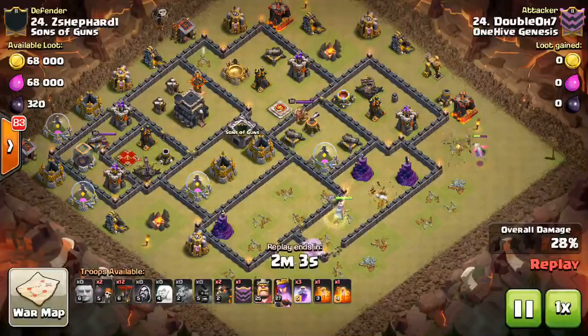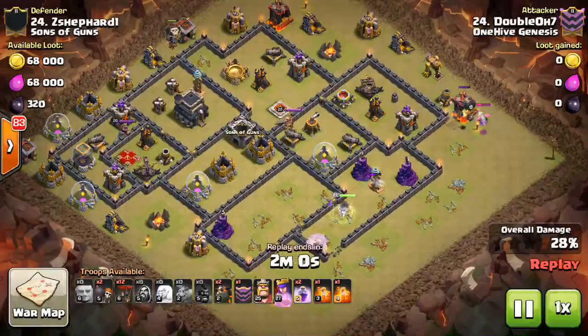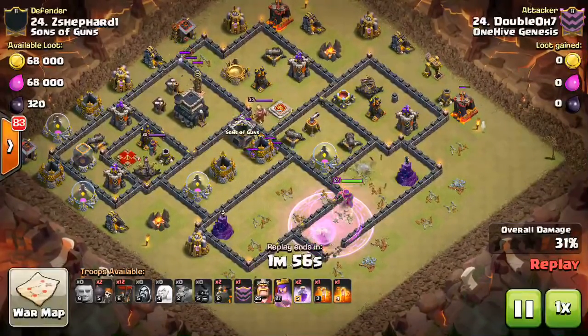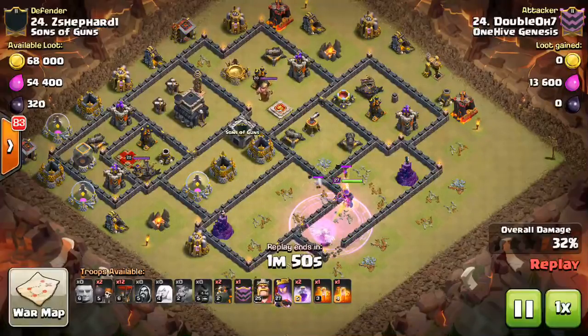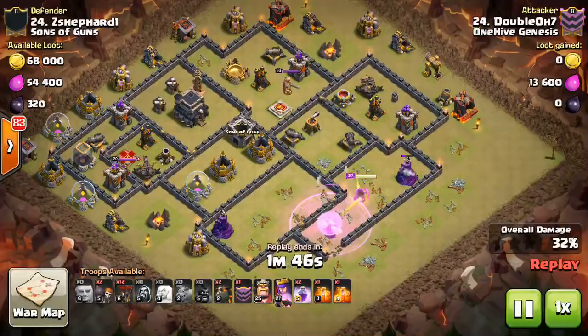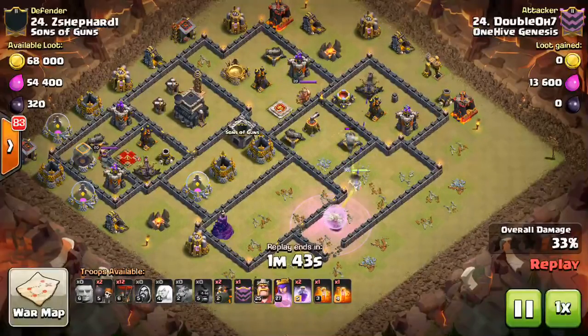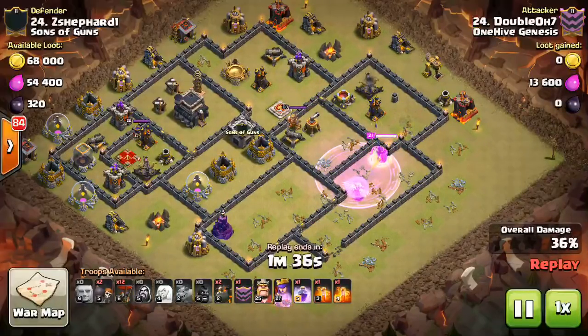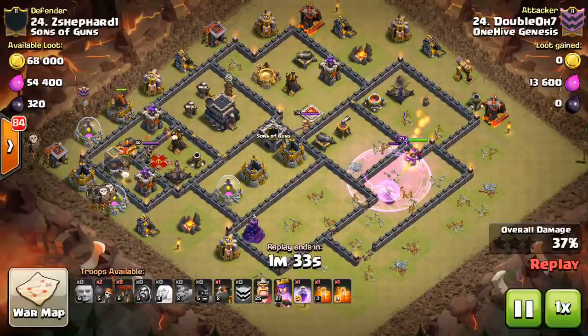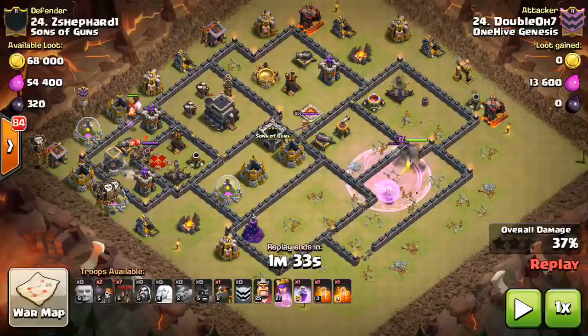007 goes for the CC lure; it doesn't quite get it, so he drops in a balloon and lures out a few archers. Another problem with this base is how big these compartments are. When you have a queen walk, she can just walk her way all the way through this base, taking out defenses and getting to multiple air defenses — that's never a good sign. I'm a bigger fan of compact bases; I think those are closer to what the meta is right now. It's just harder to queen walk — the healers get shot down easier if the air defenses are protected, and there's more DPS so they have to invest more rages.